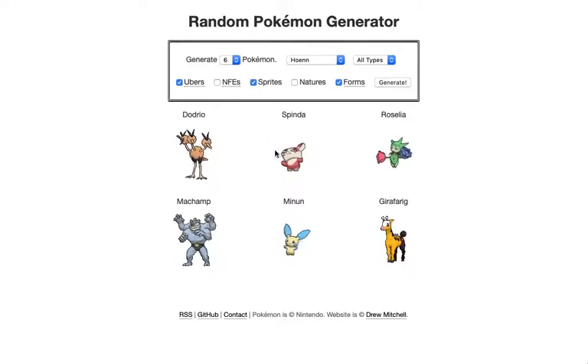We have Spinda again from the last run, and Spinda actually carried us a fair way. I am excited about the Machamp and the Dodrio.